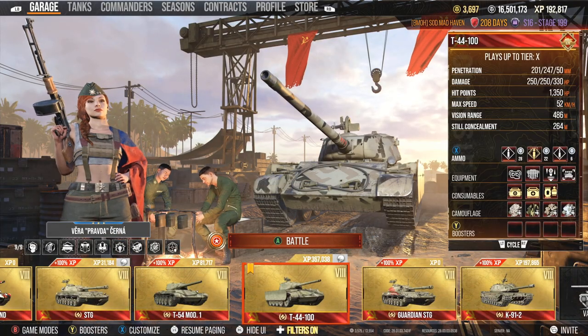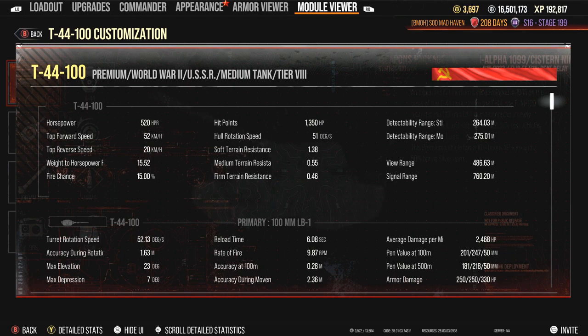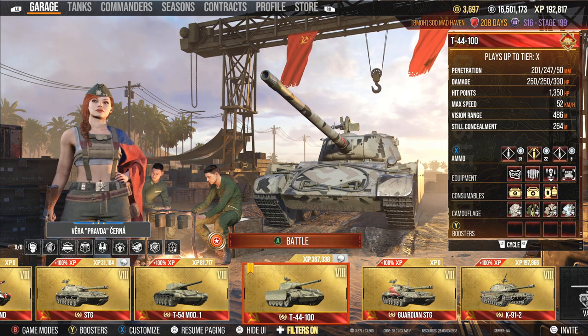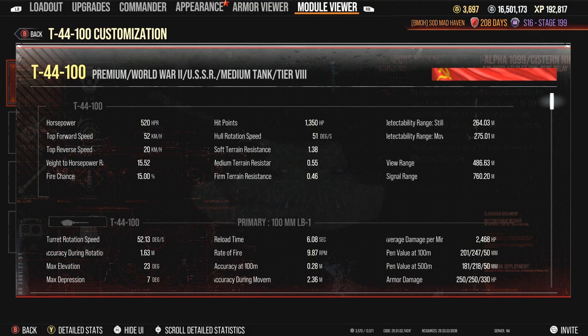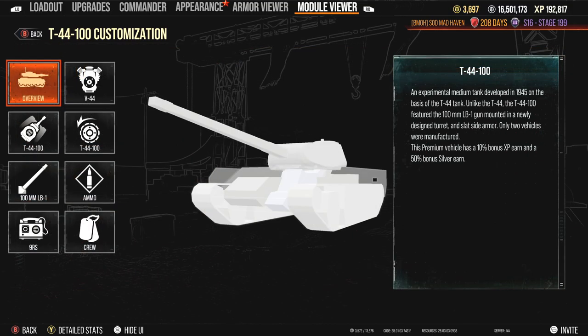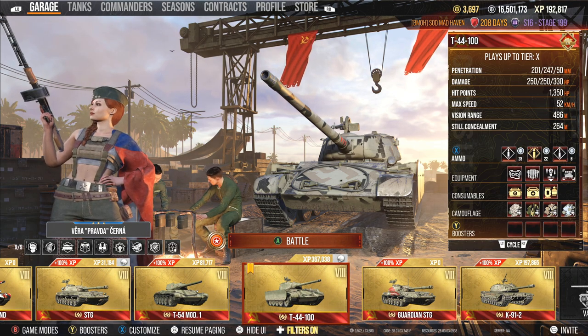With a camo build, we're looking at 264 meters still concealment — not too bad. For 317 still and 275 moving, that would allow you to make some decent plays. Doing this, your reload jumps from 5.5 seconds to 6.08 seconds — so 6.1 rounded off — and DPM drops from 2,700 to 2,468. That's not too bad, though. You're going to have the advantage of staying concealed, but primarily I would say stick with the gun rammer and go crazy with that.